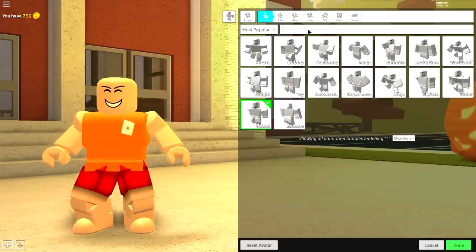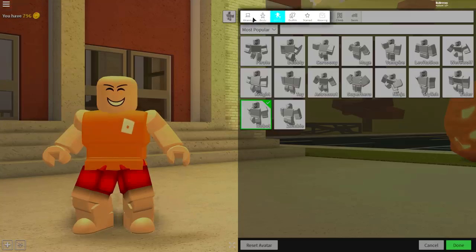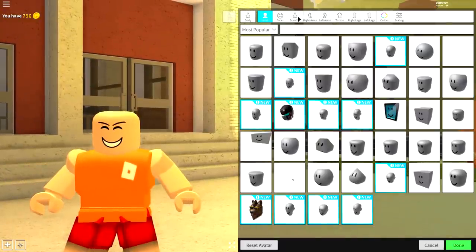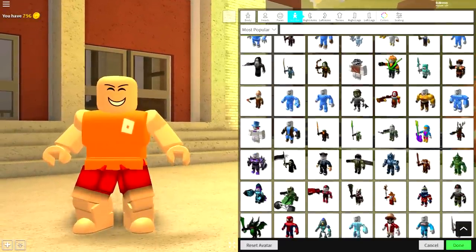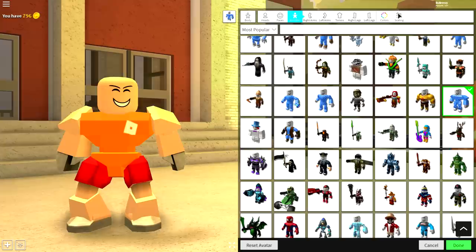If you don't see it, simply search 'robots' and it's right there at the bottom of the screen. Once you've done that, come to the body selection — you're going to want to click bundles and equip a very specific bundle called the Mr. Roboto.